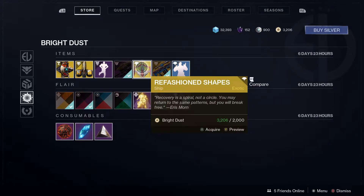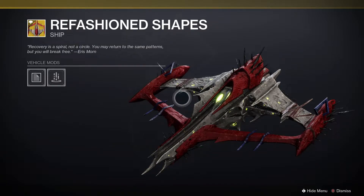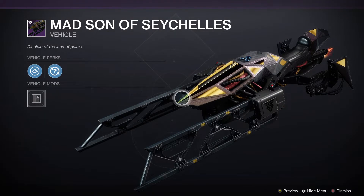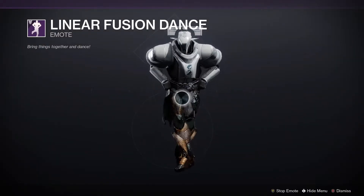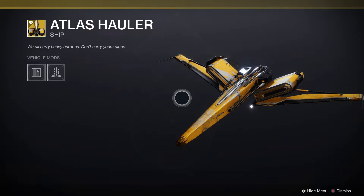We've got the Refashioned Shapes, which is an exotic ship — very Scarlet Keep in style, and it works well with this week's Nightfall. We've got the Mad Son of Seychelles, which is a Warmind-style vehicle — very nice. We've got the Linear Fusion Dance, and the Atlas Hauler — I really like that one, love that style of ship, might pick that one up later.